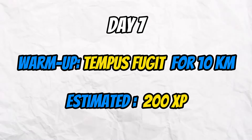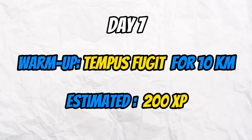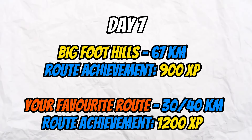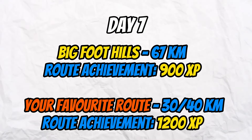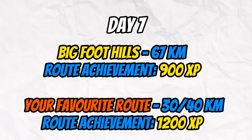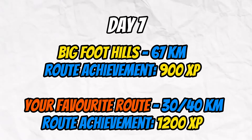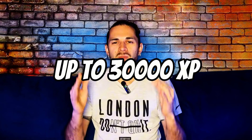Day seven — around 4,000 XP again. Warm up with a 10-kilometer free ride on Tempus Fugit, then tackle the Big Foothills in Watopia at 67.5 kilometers for a 900 XP route achievement. Finish with a free ride until you reach the remaining required XP — around 30–40 kilometers for 1,200 XP. Following this plan should yield between 28,000 and 30,000+ XP for the week.